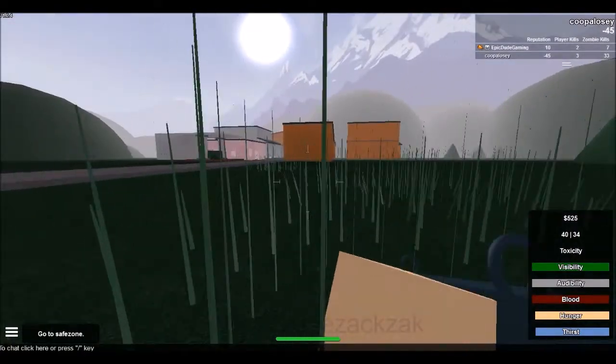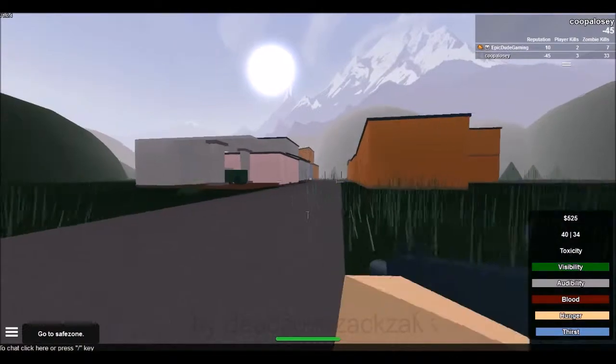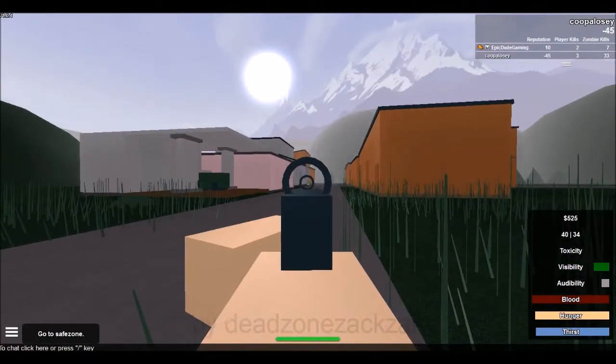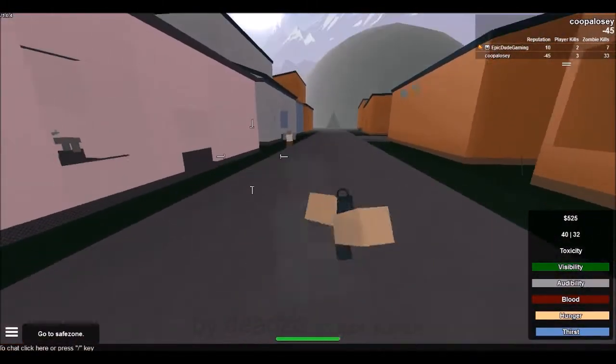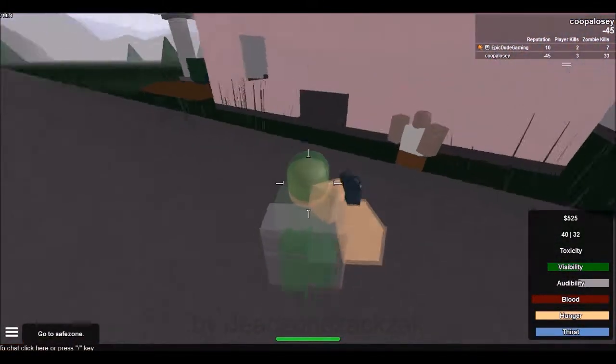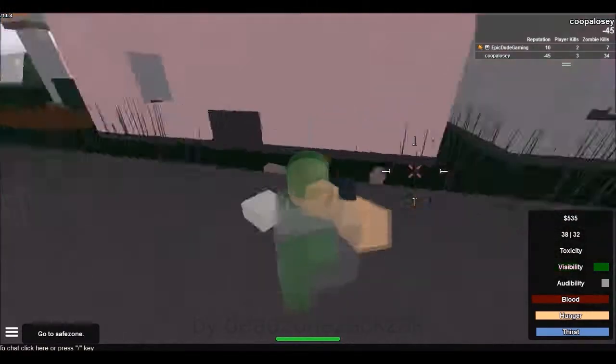Roblox did a little graphical update recently, like today or something, because blood now looks way cooler. When you shoot a zombie it starts bleeding, and the blood's like a darker red — you just saw.